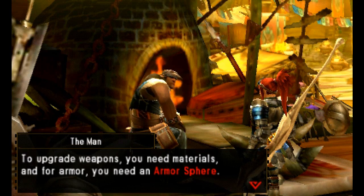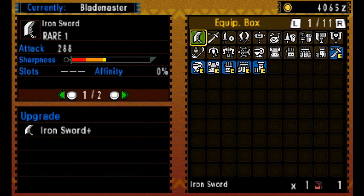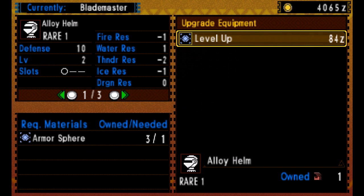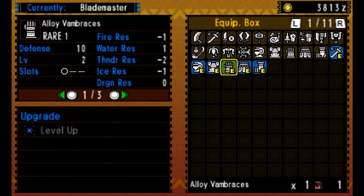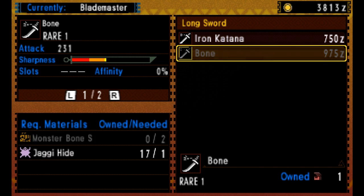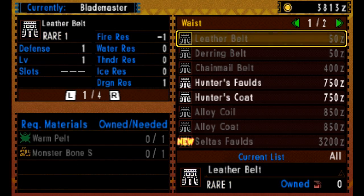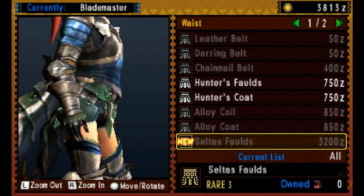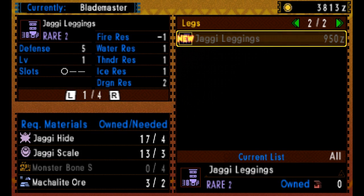We can upgrade certain weapons and armor using armor spheres — go to 'Upgrade Equipment', select a piece like the helmet, and spend 84 zenny to go from 8 defense up to 10. We upgrade the helmet, chest plate, and vambraces all to 10 from 8, giving a nice boost of plus 6 defense. We can make the Celtus folds if we wish, but we don't have enough materials yet — you'll need a couple more Celtus shells and one more Celtus horn.